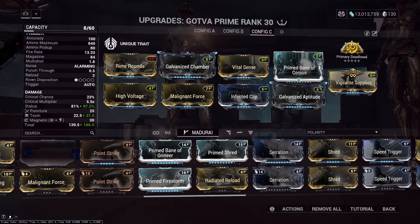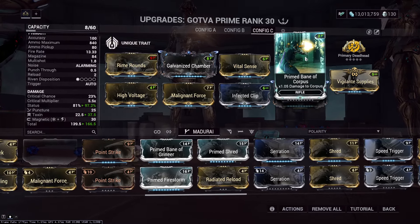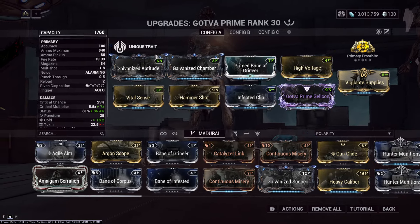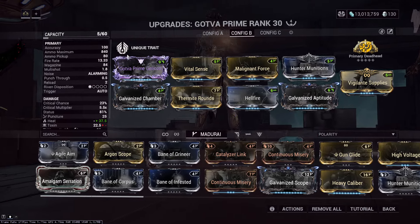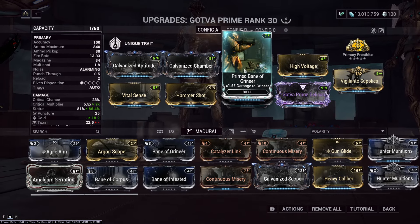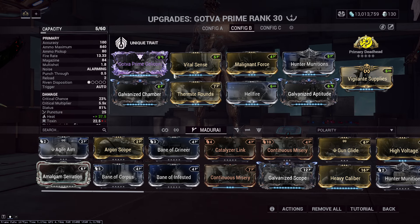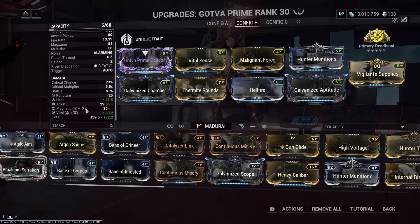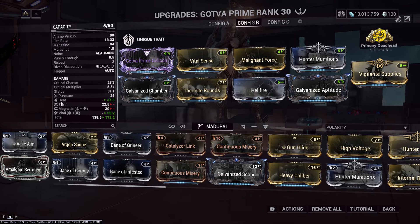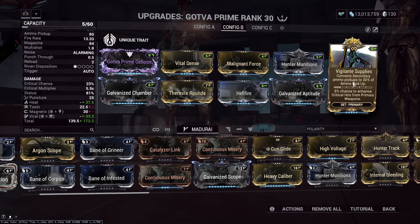Really nice build for Corpus. I'm not going to test this one since it's unfinished — just the idea, so you understand if you want to go against Corpus with this gun. Heat gives us 50% armor strip. Viral gives us more damage so that the Heat procs and Hunter Munitions procs do more damage. Viral also helps our crits — if we get a red crit, we can get an extra tier after the red crit, which is why we see some exclamation points in the numbers as well.